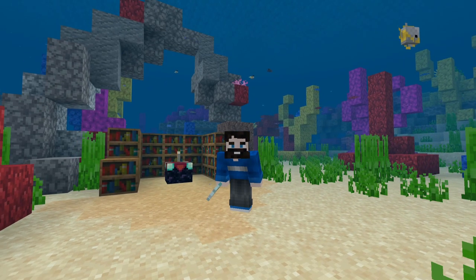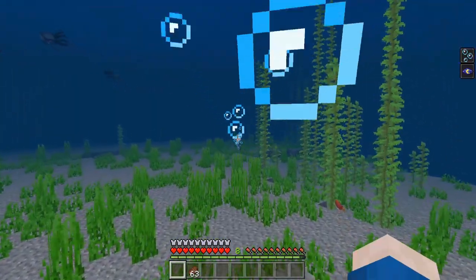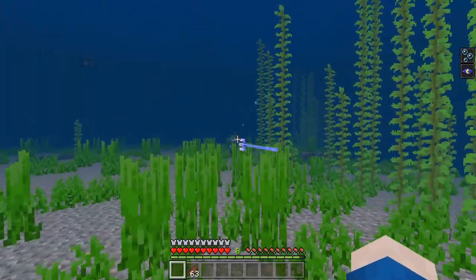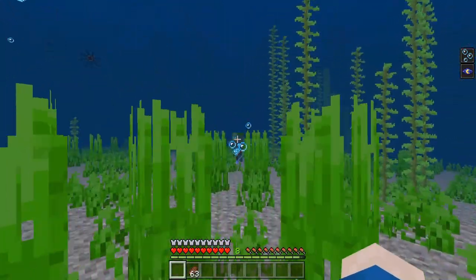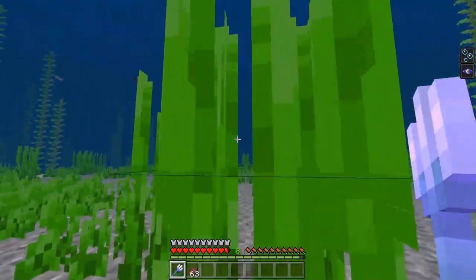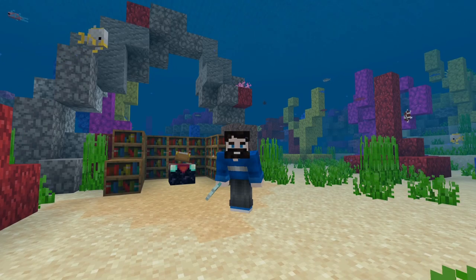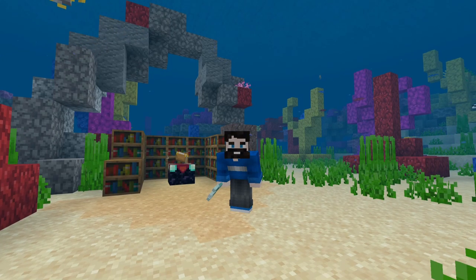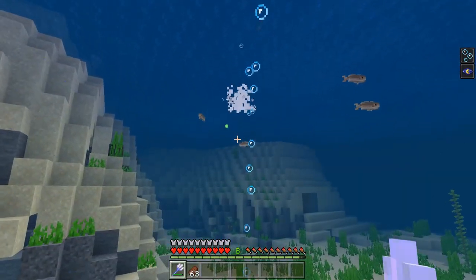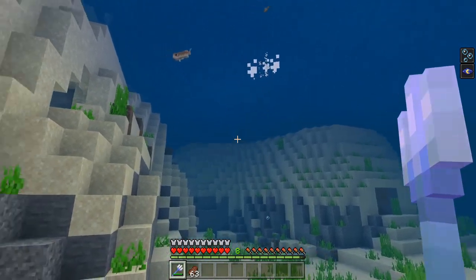What enchantments are available specifically for the trident? First up, Loyalty is an enchantment that allows you to essentially tie your trident to a bungee cord. You can throw it at any mob, any player, any block, and it will safely return back to your hands — no need to run and pick it up. This is a must-have if you're going to use a trident regularly, especially in PvP combat. The higher the level of Loyalty, the quicker it will return back to you, so you're definitely going to want to get Loyalty 3.